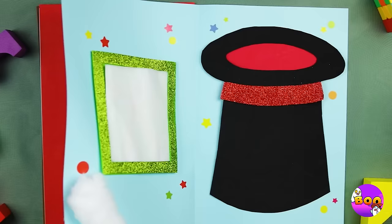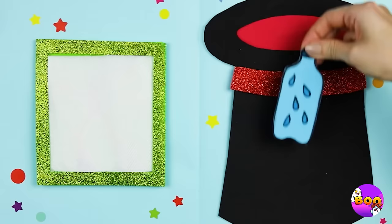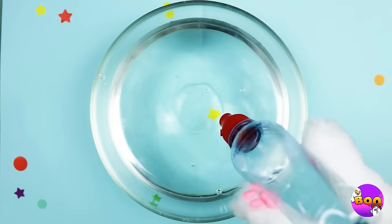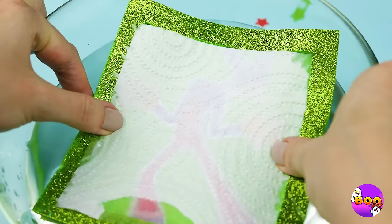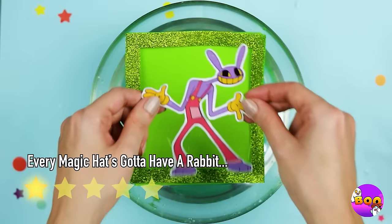Looks like it's time for the magic act. A water bottle — and look, we've got ourselves a real one! Let's pour it out and put the square in for a surprise. Look, it's Jax, and he's out of that box! Let's give this circus a round of applause.